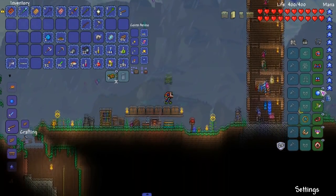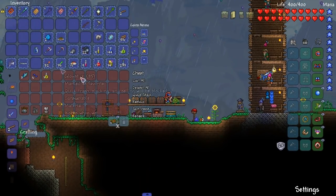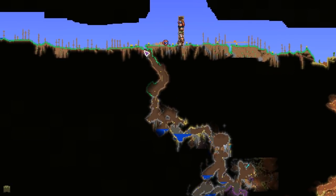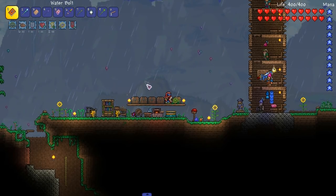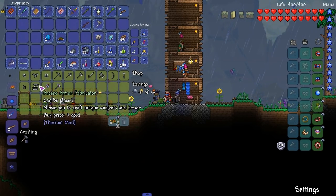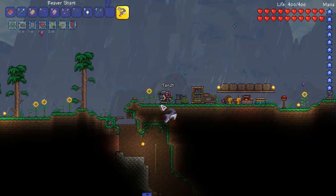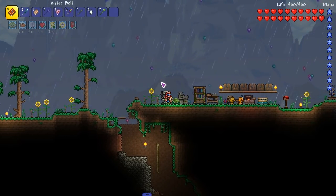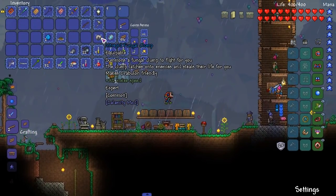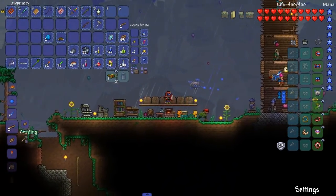Do I even need a double jump? I can just grapple onto things - that's pretty good. I should have gone to the lava while I was down there. Oh well, I'll sell these - we'll always find more platinum. Hey, Arcane Armor Fabricator - this is what we need! Thank you for appearing on such short notice. That goal is complete. Fungal Clump - it fires and latches onto enemies. Is this even worth having out? Probably not, but I like the effect.